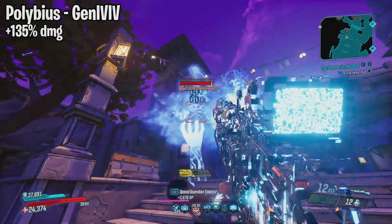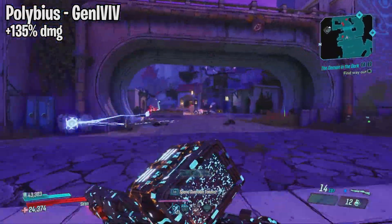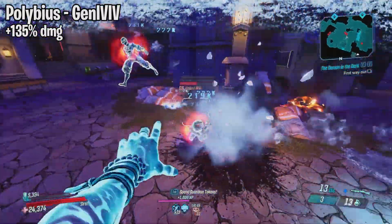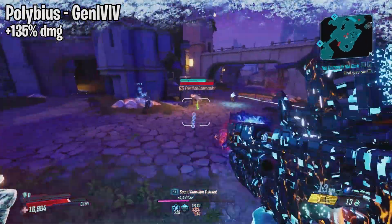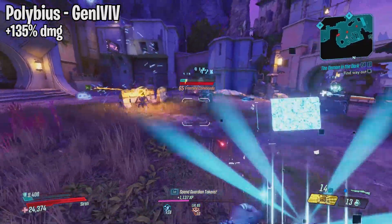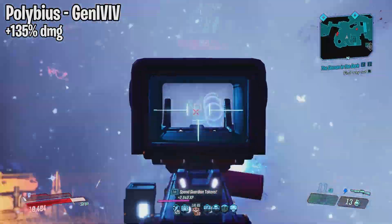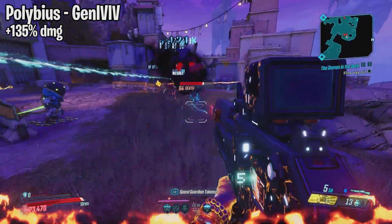Next we have the Polybius shotgun which drops from Genevieve at the Voracious Canopy on Eden 6. The shotgun has always underperformed honestly. With this hotfix it received a 135% increase in damage, which is quite a lot, but I don't think it is enough to bring this shotgun to be viable on Mayhem 10. It was doing an okay job on Athenas but once I took it into the takedown it was heavily underperforming.